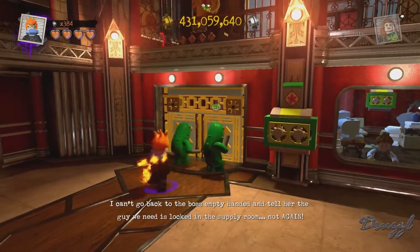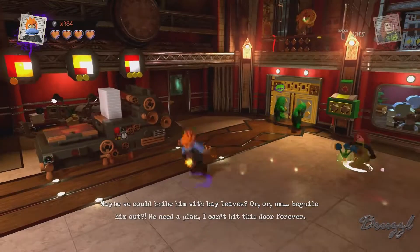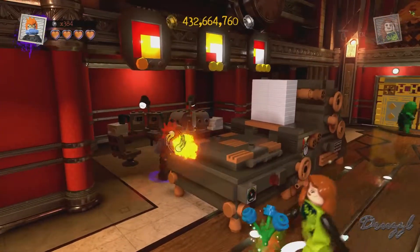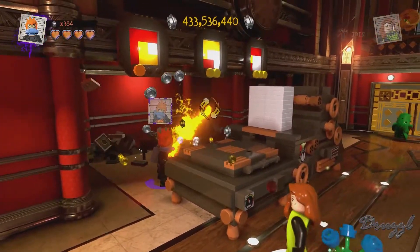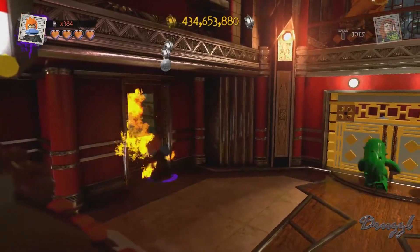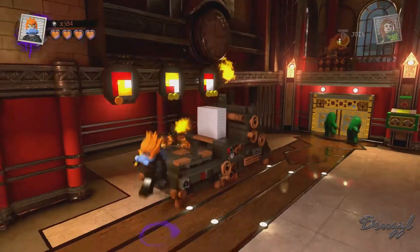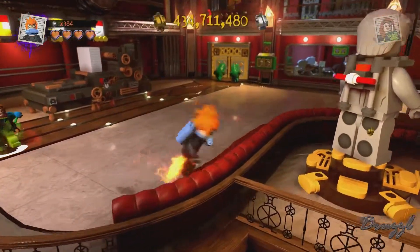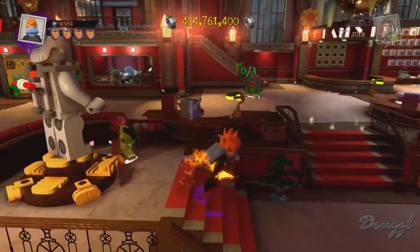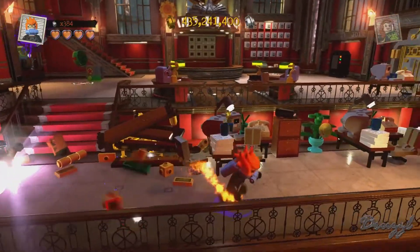Can't go back to the boss empty-handed — until the guy we need is locked in the supply room, not again. Maybe we could hurt those guys. There's a printing press — we need a plan, I can't hit this door forever. I can't get in there. There's going to be something with the press, I'm guessing. Also a giant laser beam we have to redirect.